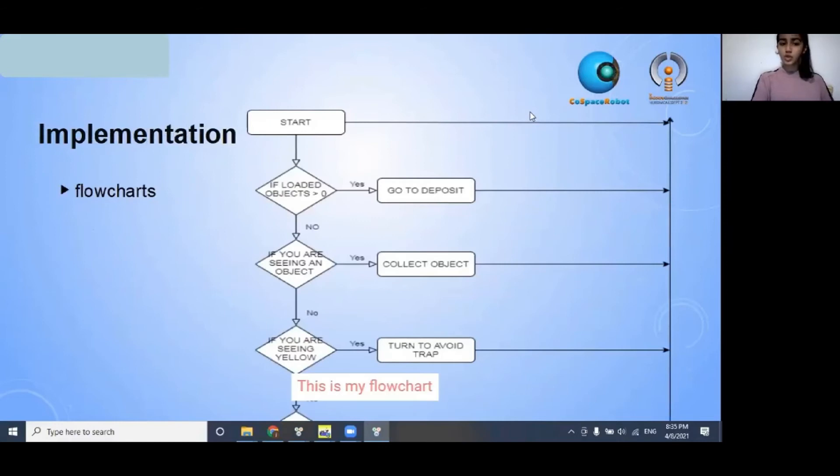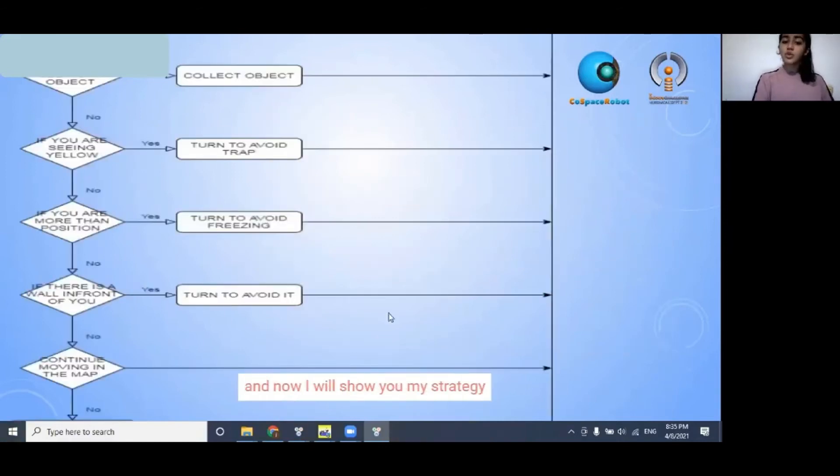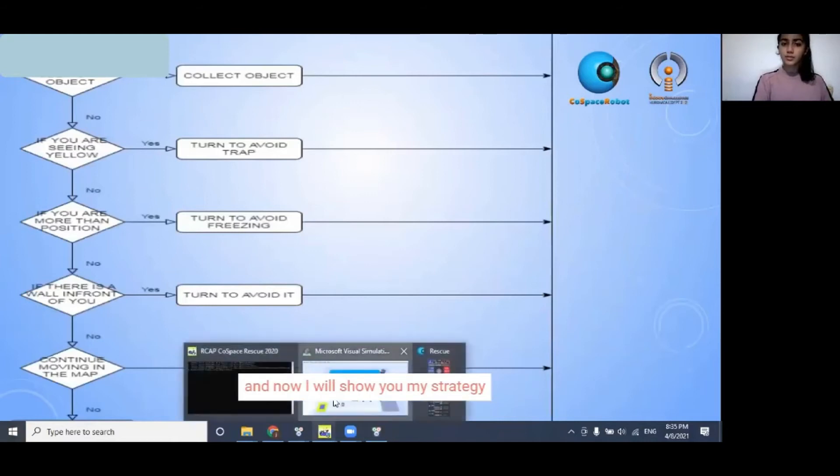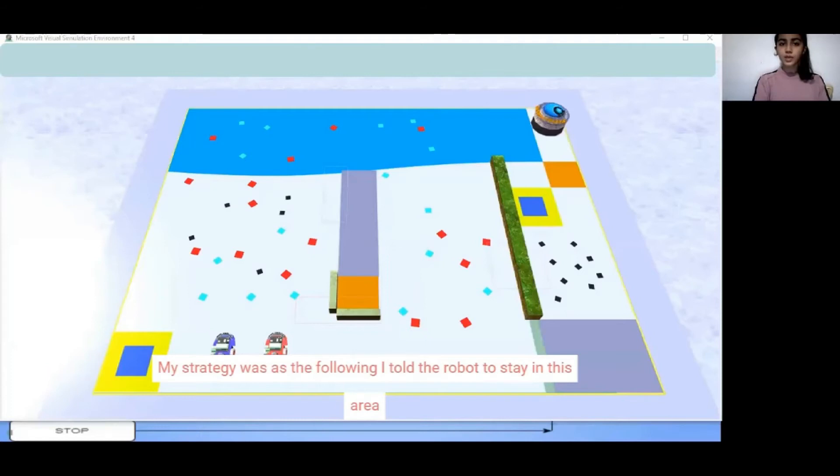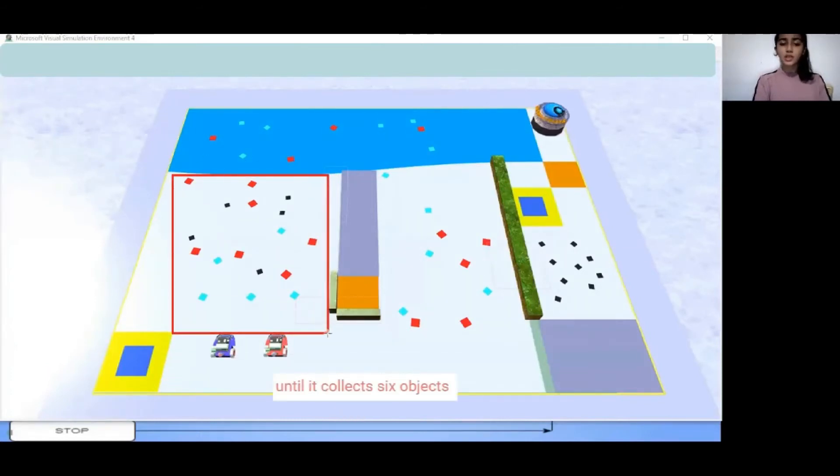This is my flowchart. And now I will show you my strategy. My strategy was as the following: I told the robot to stay in this area where it collects at least 6 objects. Then I told it to limit the orbit objects to turn upwards, which is 0 degrees.